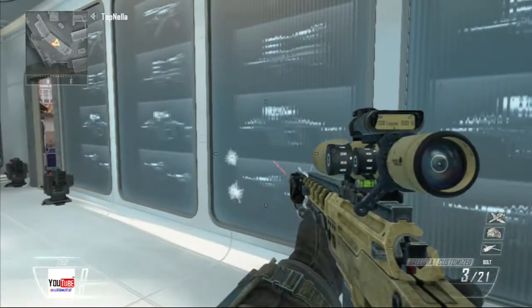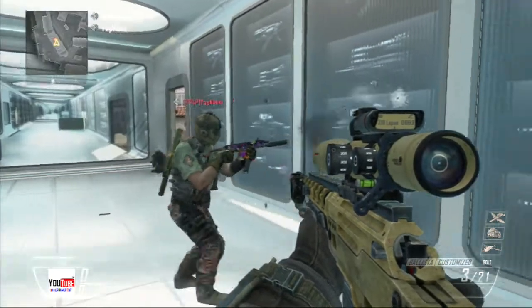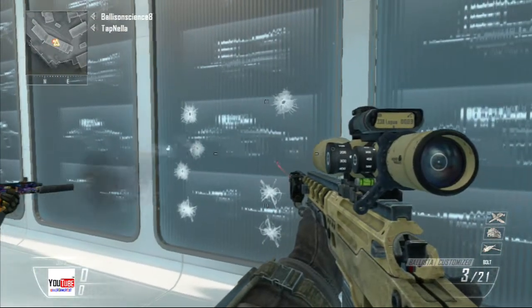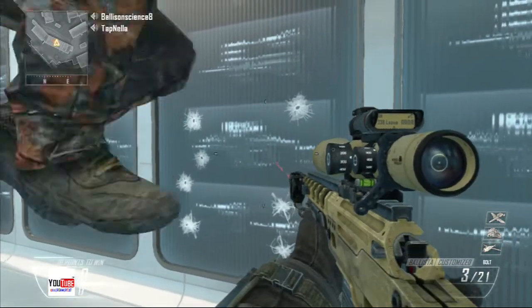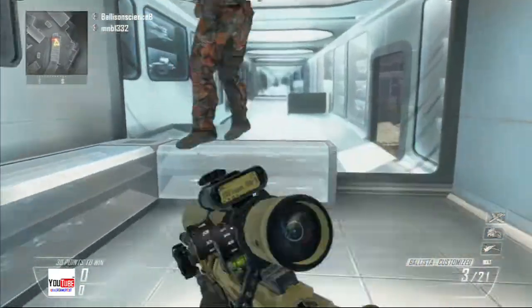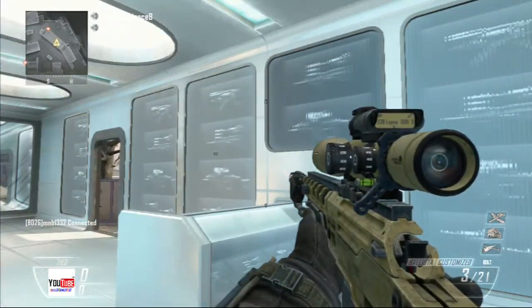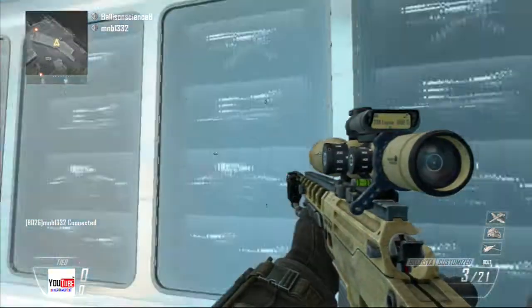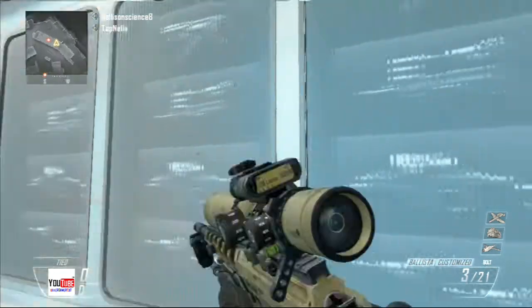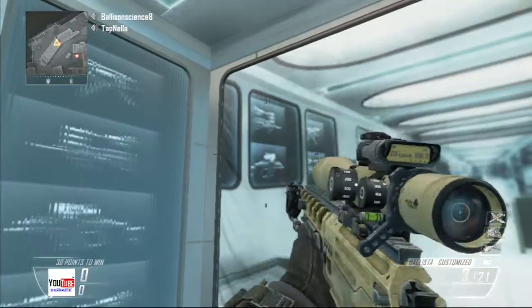Yeah, dual ray guns. That middle one — the one you were just shooting at — looks kind of like the one for a Whopper, or kind of like a sniper rifle. So ladies and gentlemen, this could be the new Easter egg wonder weapons. You can see them a little bit better right here.